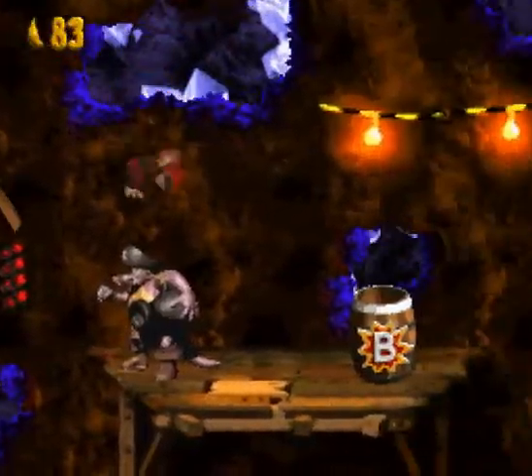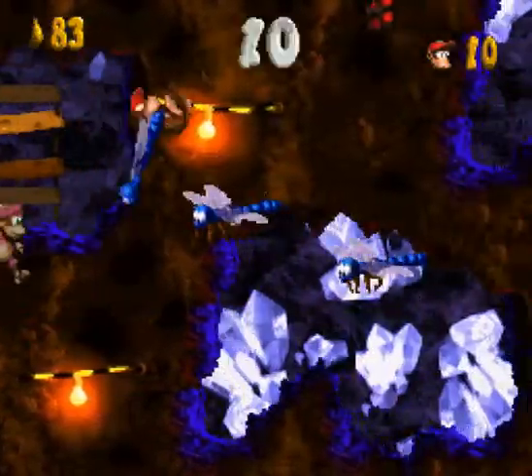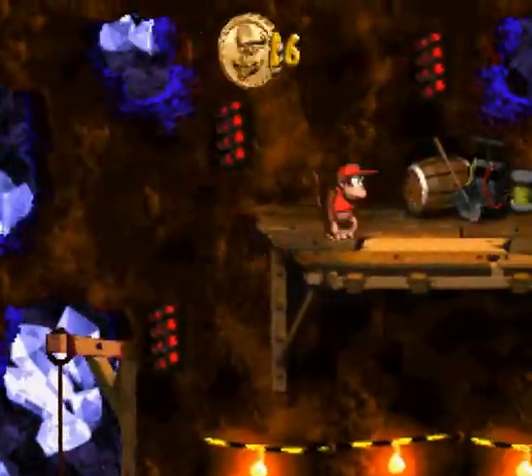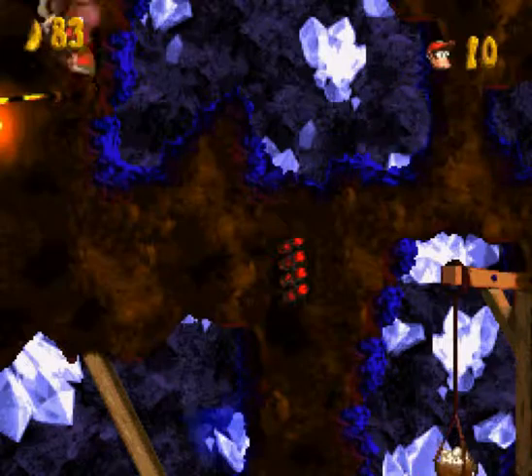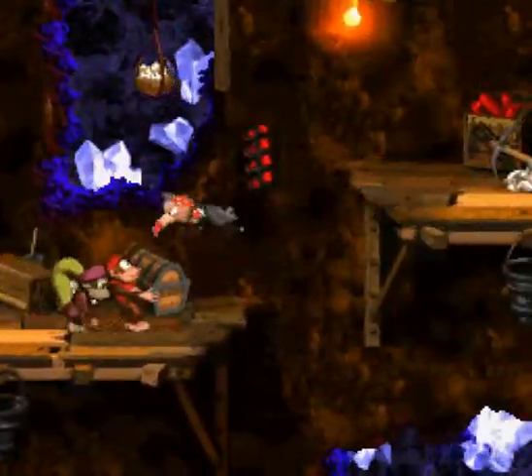That banana over there indicates there's a guy who will shoot, and you can jump across using his barrel to get another bonus game. I almost messed up that jump — I jumped way too early. Thankfully this game is quite lenient with its hitboxes on jumping; as long as you're already in the animation of jumping, you're bouncing off stuff doing a little somersault in the air.